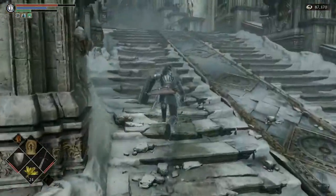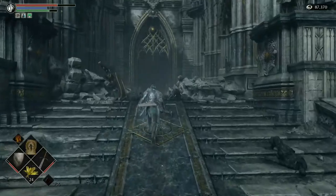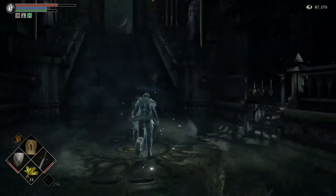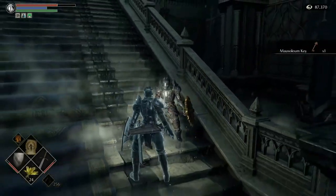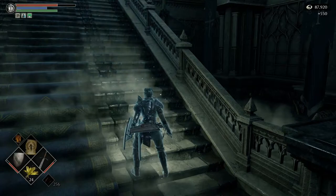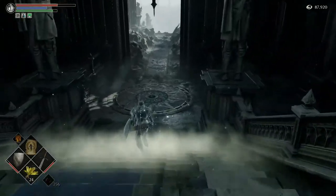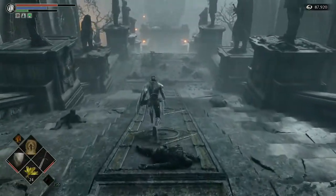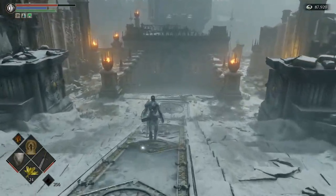We're going to head on back this way, past Bior, and on into the palace. And here is Ostrava, our good friend. He passes away and he leaves us the mausoleum key. We need this for something that we are going to get later on in this level. That's what we came here for — the mausoleum key. So we're actually going to return to the nexus at this point, and we are going to save the boss for later.